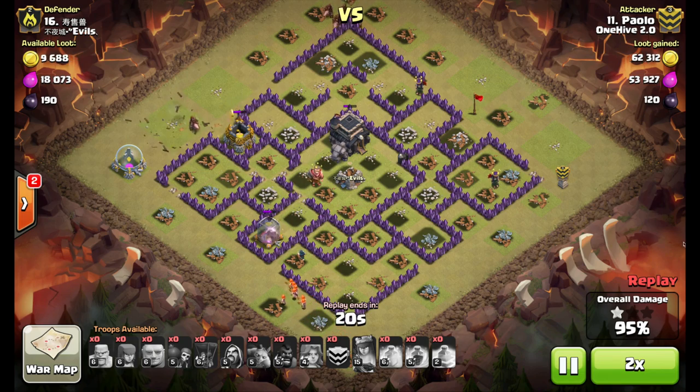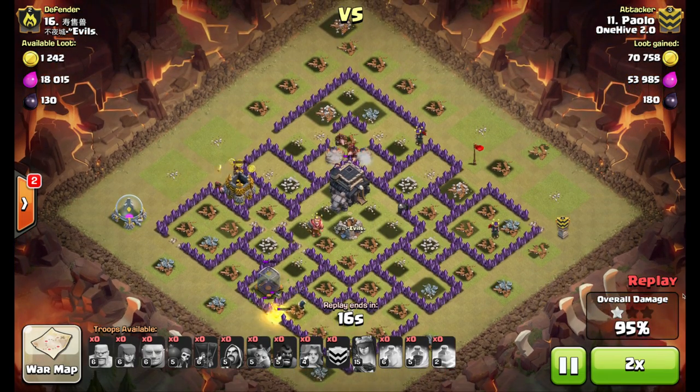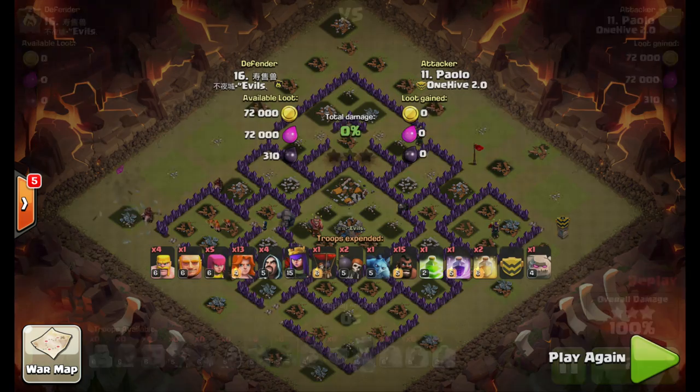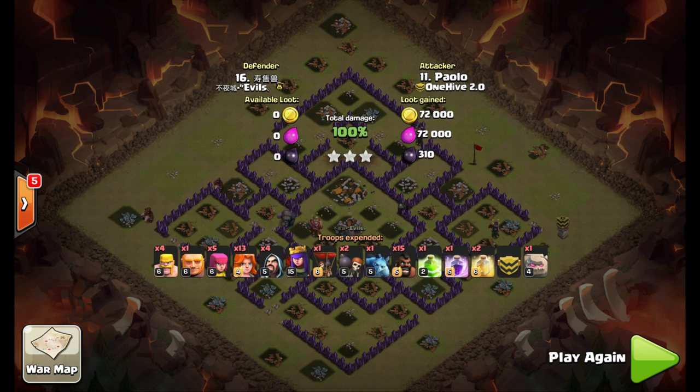When you see these bases that are very tightly condensed with no real room for any traps, this is a decent strategy. I'm not saying it's the best, but it's a fun one to try if you're up big in wars — something different other than a Lalo, Goho, or Holo. There it is: 3 star, 100%.